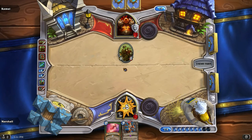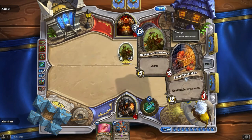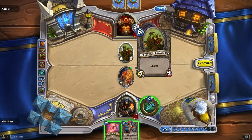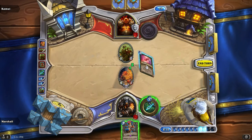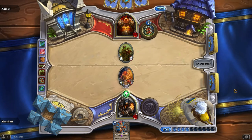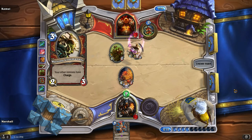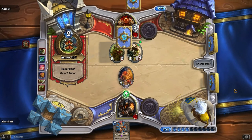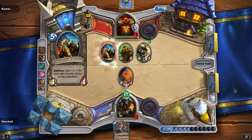At least Explosive Trap takes care of that. Let's see what we get first. Oh, never mind, sorry, it's a death rattle, that's not going to happen. In that case, attack me - have fun. Our hero powers cancel each other out. I do two damage and they heal, or they gain two armor. Attack me and it dies. Attack the Loot Hoarder and I get a card and it dies. Charge whatever you want, especially if they have two hit points.